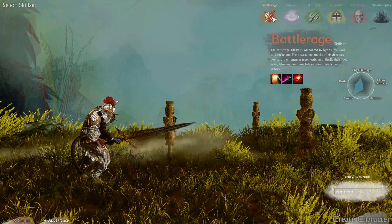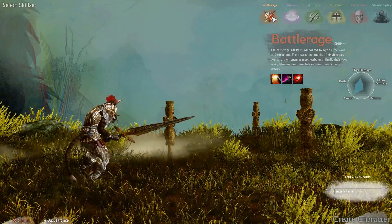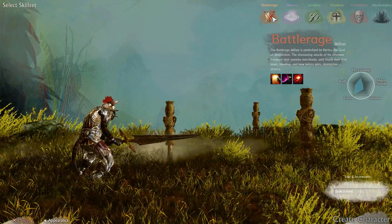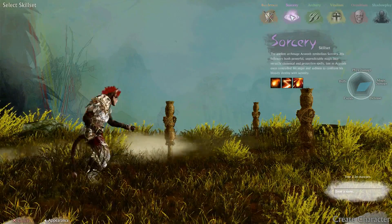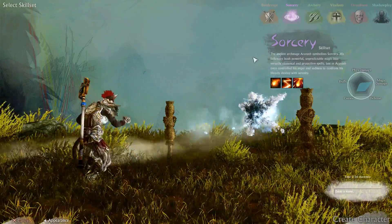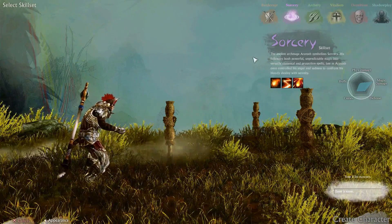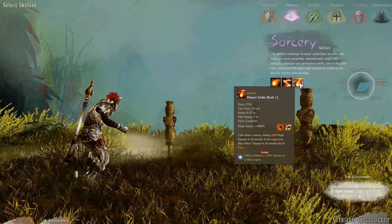The devastating attacks of his devotees bombard their enemies mercilessly until their foes kneel bleeding and bow before pure destructive victory. Sorcery — the ancient archmage symbolizes sorcery, unleashing powerful unpredictable magic. We get Flame Bolt, Chain Lightning, and Meteor Strike.